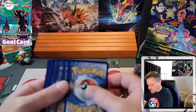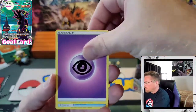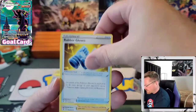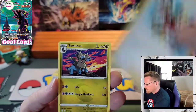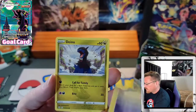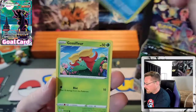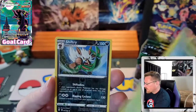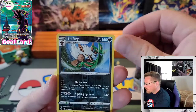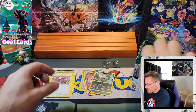Code card. Psychic Energy. Rubber Gloves, Copycat, Zweilous, Chinchow, Dino, Pumpkaboo, Carvanha, Gossifleur, a Reverse Shiftry, and a Talonflame — non hollow.